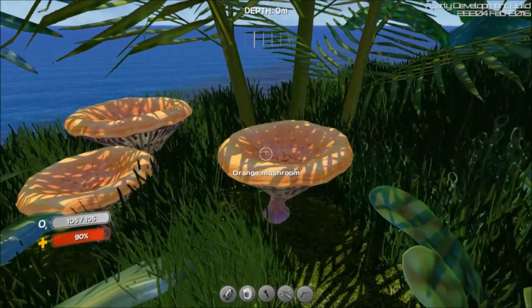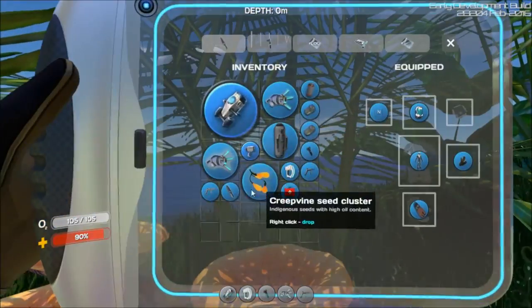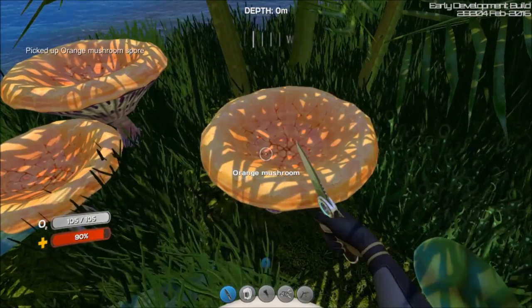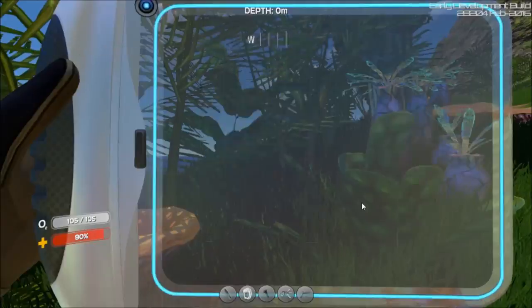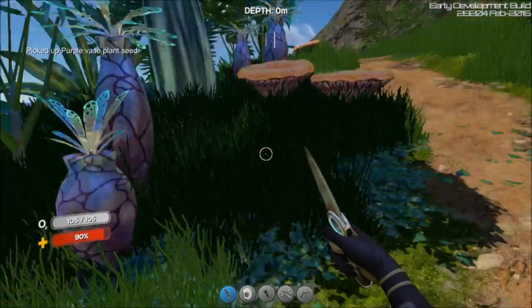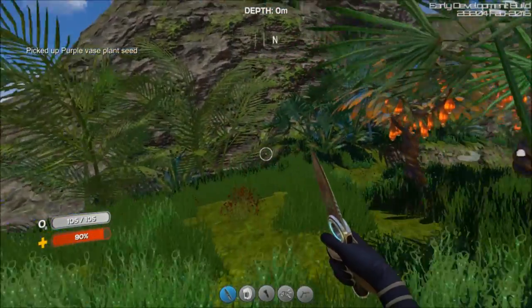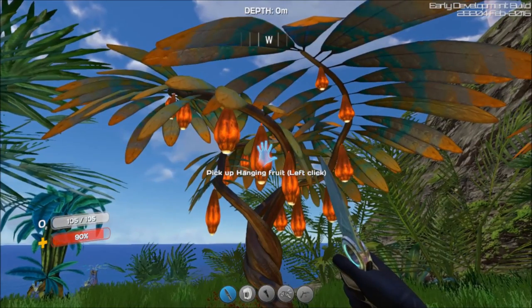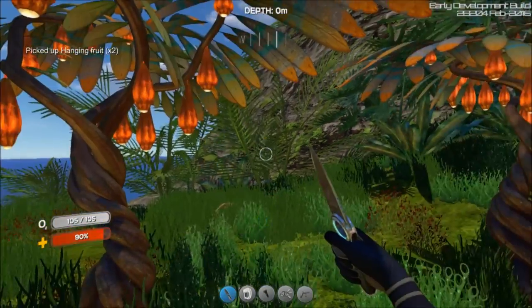These orange mushrooms — I don't think you can scan them yet, but you can take samples. The purple vases you can take too — though they take up a lot of room. If you remember last video, these were the lead trees; now they're just the hanging fruit the way they're supposed to be, so you can take two of those and plant them.